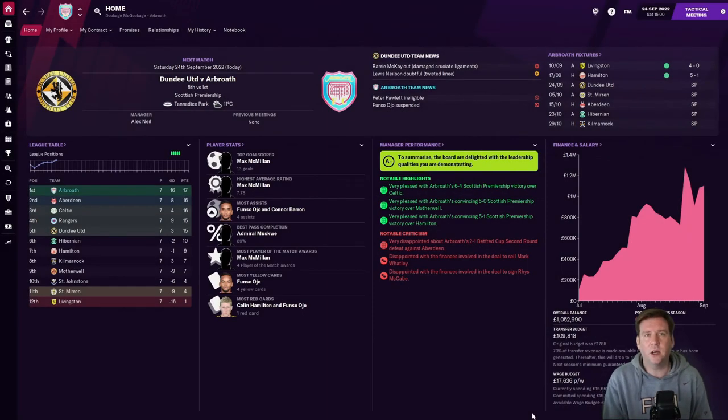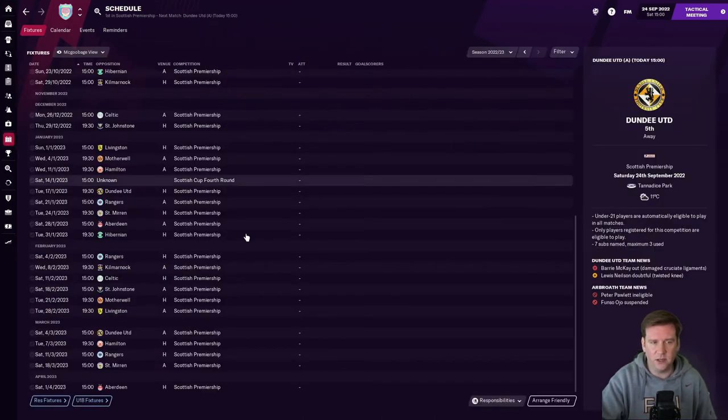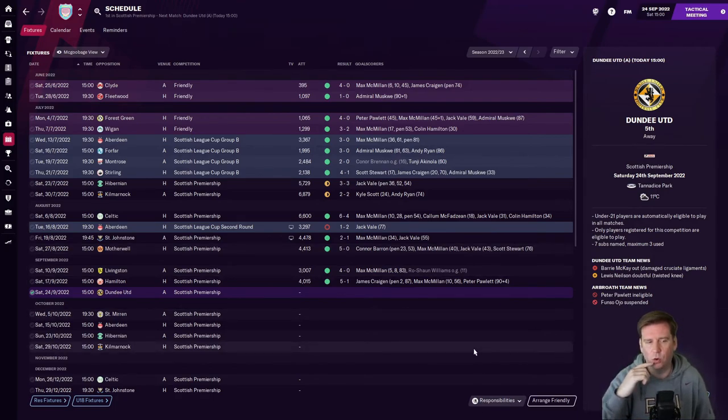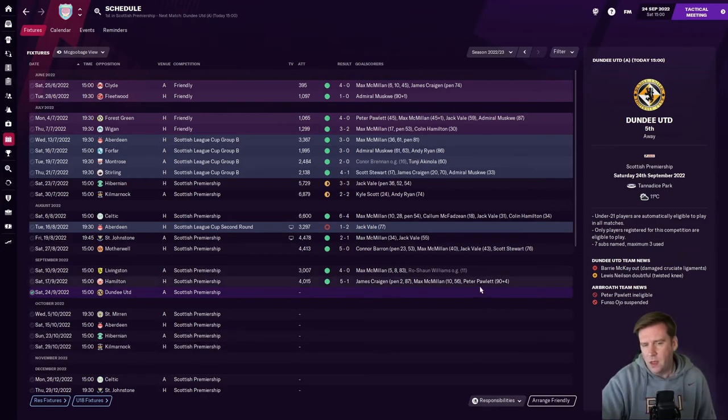Hello, welcome to the next episode of Plug and Play Tactic with me, Magoo Bidja Arbroath. This is going great. Scottish Premiership — the last game you saw was the 10-goal thriller against Celtic, beating them 6-4. I played a sort of half-rotated team against Aberdeen in the League Cup second round and lost 2-1. Not too bothered about that. Back to the league, we're unbeaten — beaten St. Johnston 2-1, Motherwell 5-0, Livingston 4-0, and Hamilton 5-1.